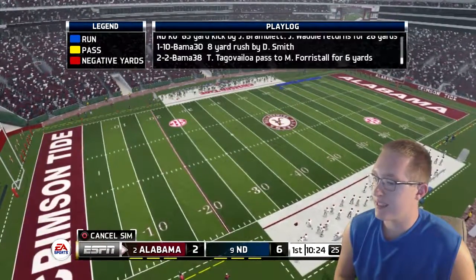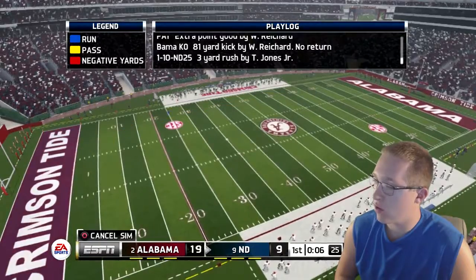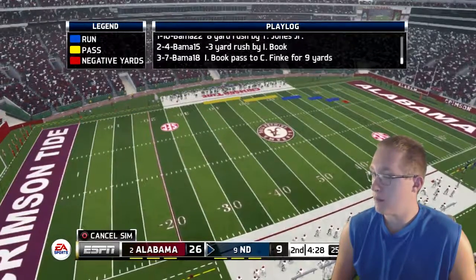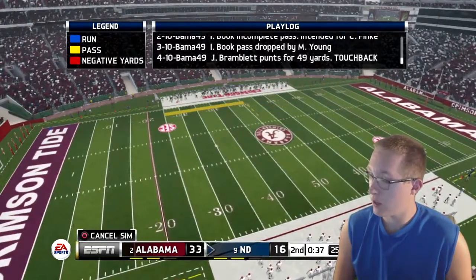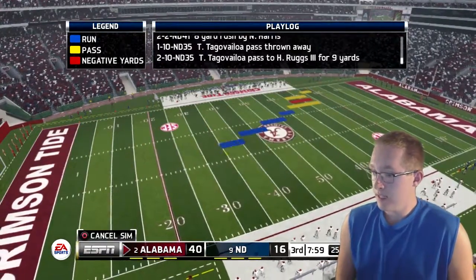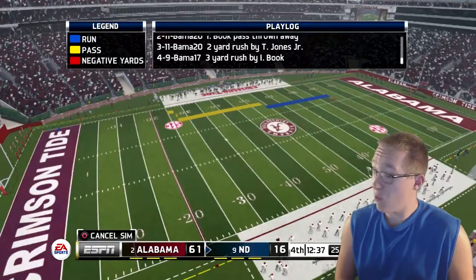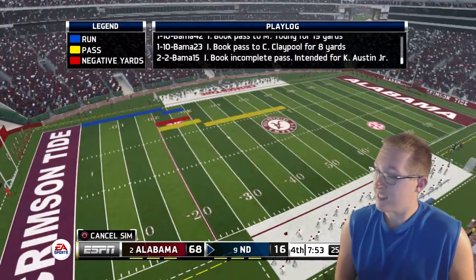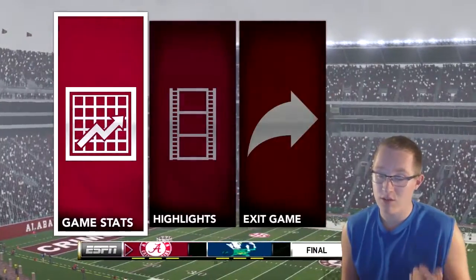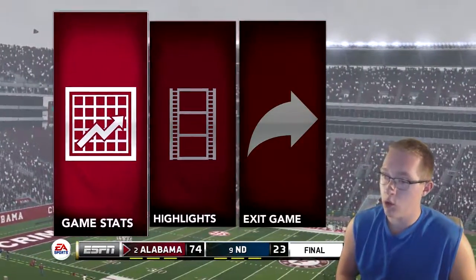Notre Dame gets the early lead 6-0, Alabama gets a safety making it 9-6, then Notre Dame hits a field goal. Alabama responds with a field goal, then a touchdown. Alabama keeps scoring: 26-16, then 33-16. In the second half: 40-16, 47-16, 54-16, 61-16, 68-16, 68-23, 74-23. Alabama beats Notre Dame 74-23, winning by 51 points.